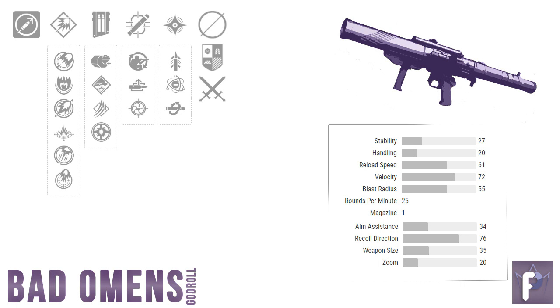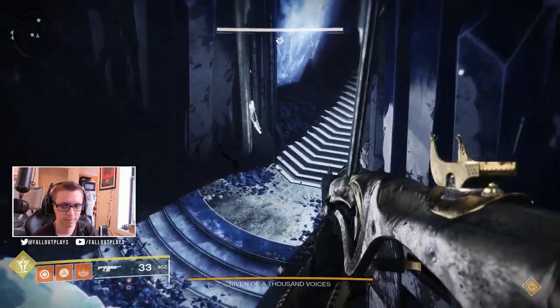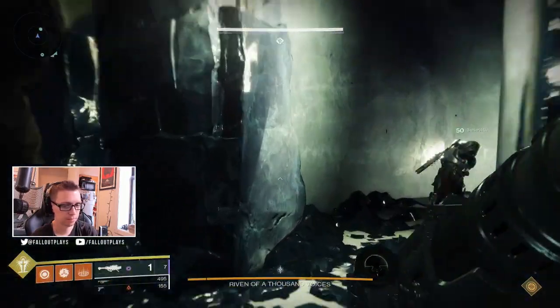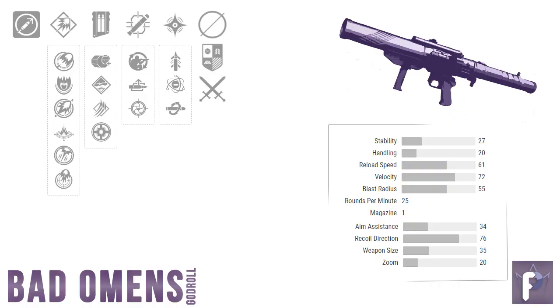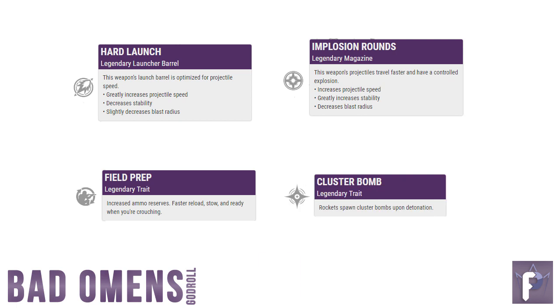And the same thing goes for Column 1. For boss-damaging rockets in PvE, we want high velocity and low blast radius. So out of every option in Column 1, we want Hard Launch — lowers your blast radius, pumps up your velocity. Don't worry, as long as your rockets are hitting your target directly, you won't be doing any less damage with a lower blast radius. The goal is to keep your Cluster Bomb spread tightly packed together for maximum damage output per rocket. And with that in mind, the masterwork — we don't want blast radius, and stability, because who really cares about that for a rocket launcher? Ideally we're looking for velocity, although you should also be happy with either handling or reload speed. So to recap, our god-rolled Bad Omens is: Hard Launch, Implosion Rounds, Field Prep, Cluster Bomb, and a velocity masterwork.